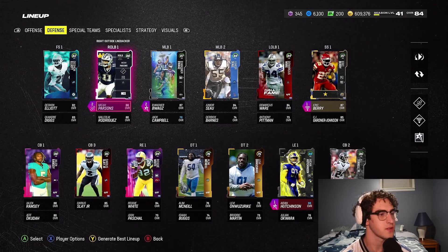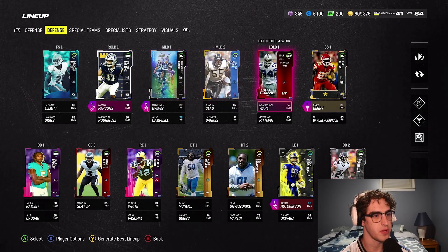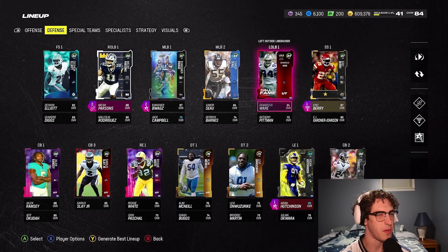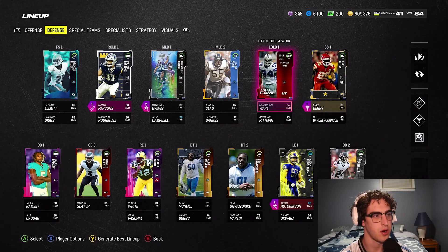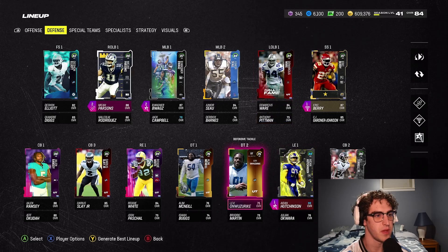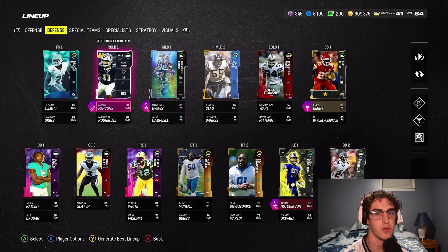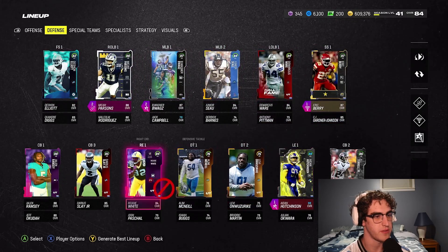I made videos about that so I won't go too in depth, but B-Wags and Junior Seau in the middle still. DeMarcus Ware at left outside linebacker — we'll probably upgrade that eventually. I thought about putting Hutchinson in the middle at rush DT with DeMarcus Ware and Micah Parsons off the edge — I think that would be a crazy combo. Our safeties and corners haven't changed.